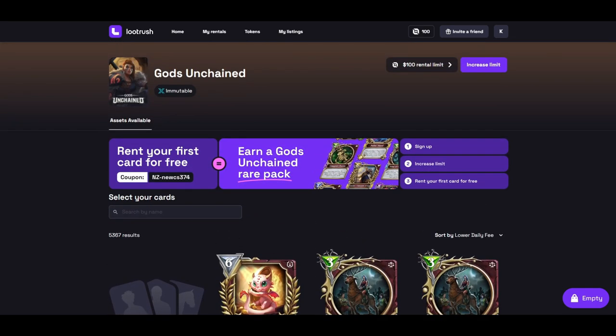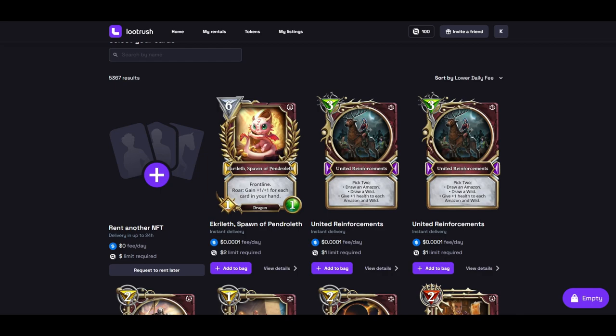Super simple. I believe what they told me is they actually credit you with the Gods tokens enough to buy one pack of cards. It's about $2 and something, but that's a free little thing and they're letting you do it for free. Just sign up and see if you like the service they're providing.